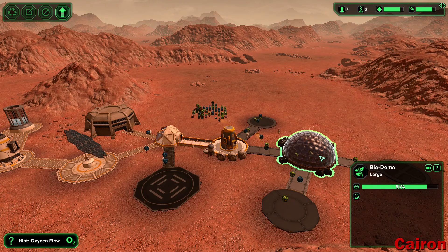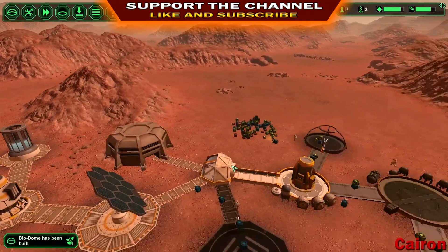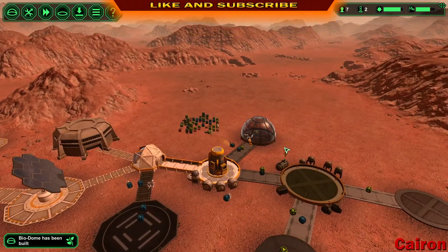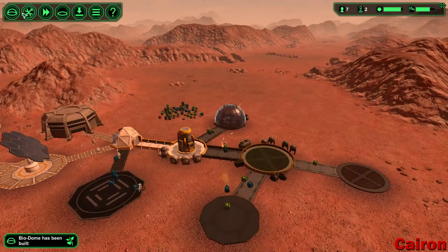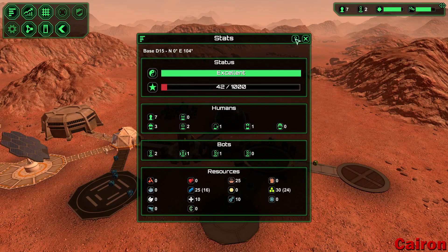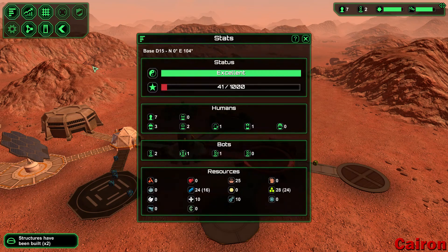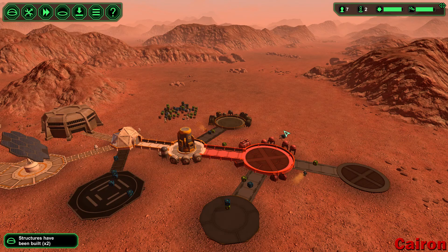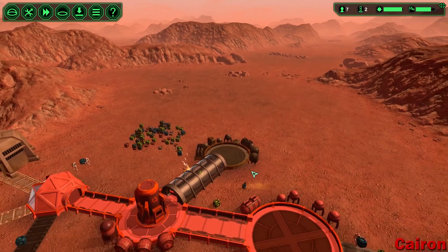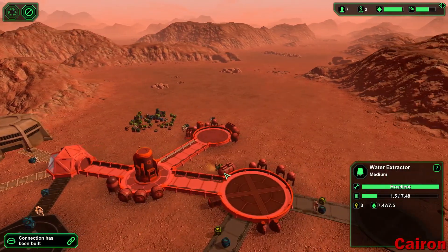Hey everybody, Kyron here and welcome back to Planet Base. As you may see, this is a slightly different planet. I tried to do a couple reloads on that other planet we had and unfortunately we just were not getting any colonists of any kind. I think it was because our prestige was too low. Our people were dying because they weren't getting enough food, so I've decided to abandon that planet and we are going to try this planet.